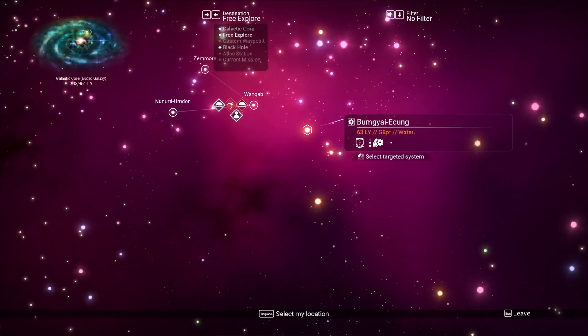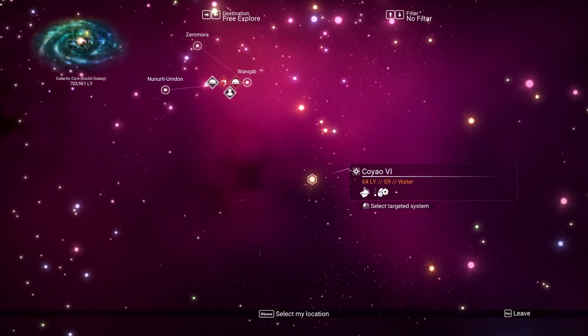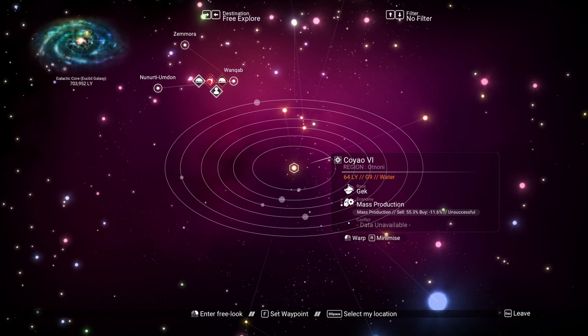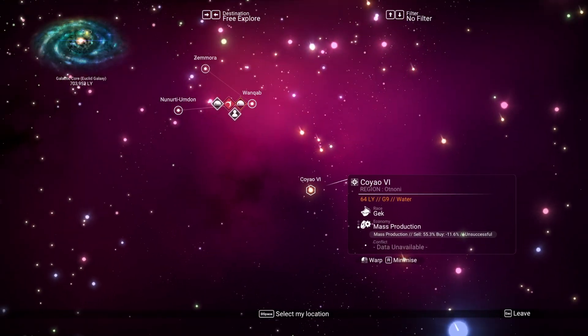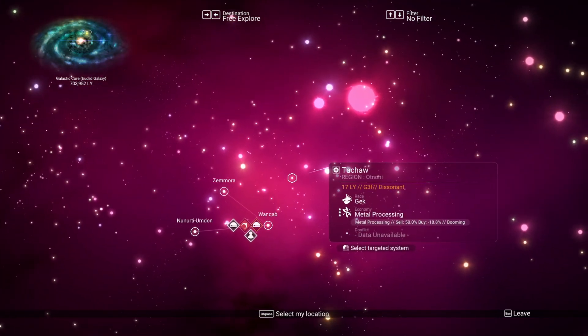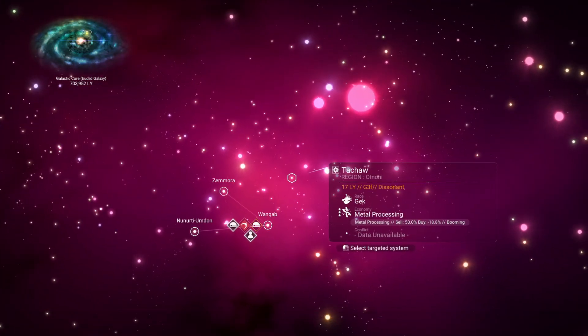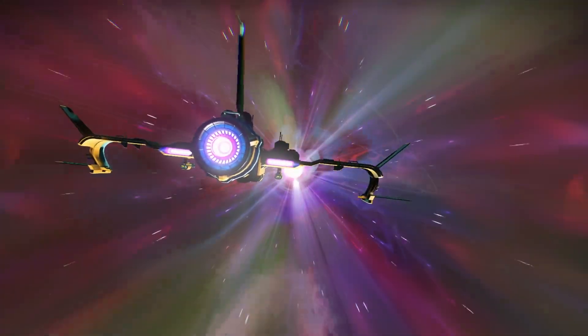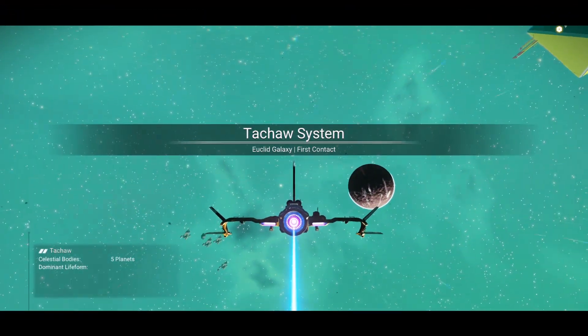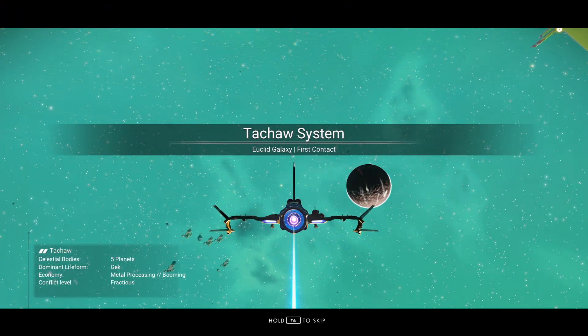Time to warp again. I like to go to only wealthy systems — you don't have to do this, but you can click expand on any one of these systems and it'll tell you the type of economy it is. That one's booming, which is actually a wealthy system so we're going to go there. In order to see those economy types you will need to have an economy scanner installed on your ship.